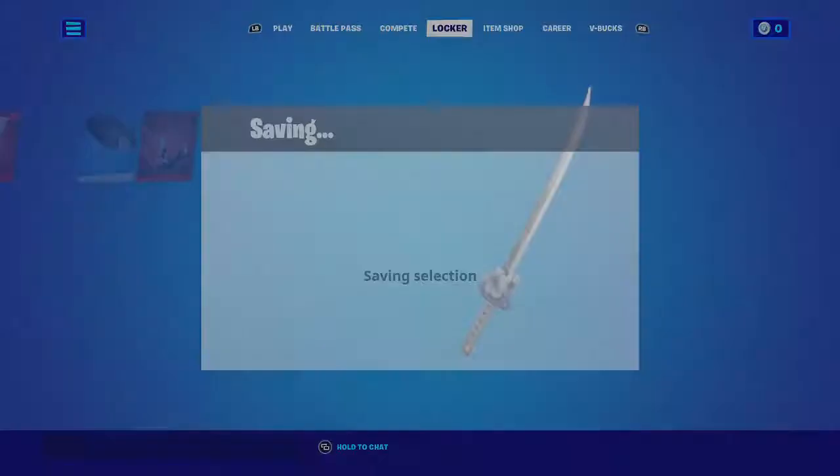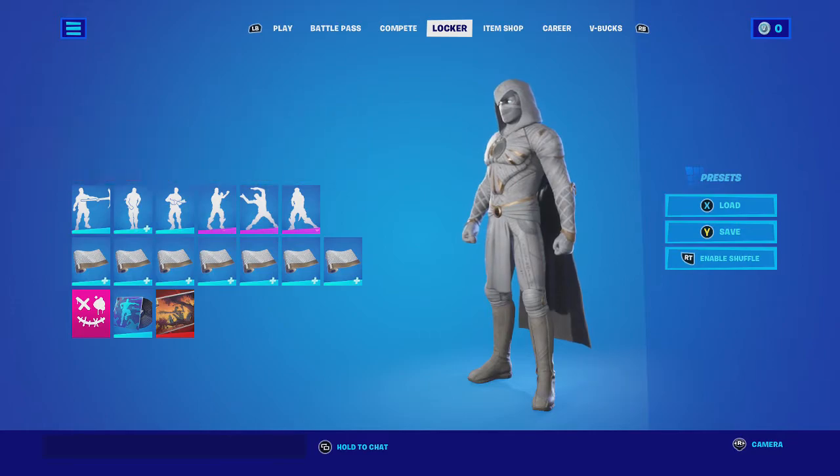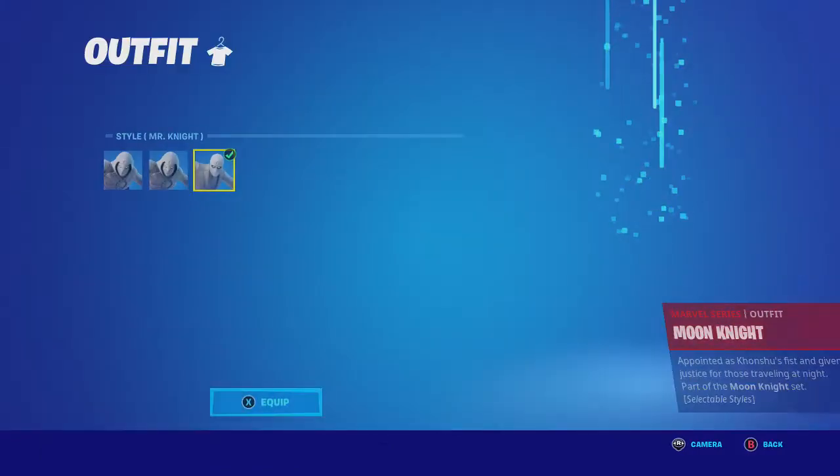And then obviously if you have his pickaxes, those are gonna work. So let's move on to Mr. Knight combos. Here we are with the combos for the Mr. Knight edit style, with the back blings.